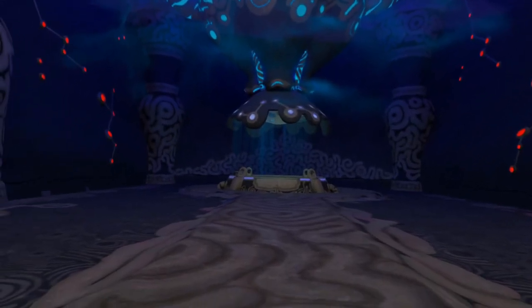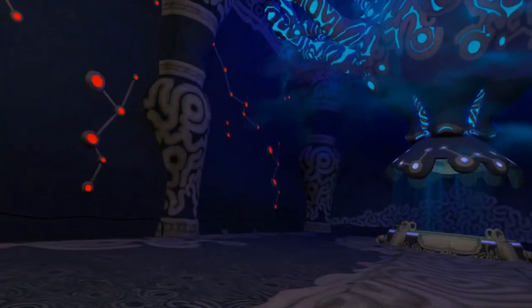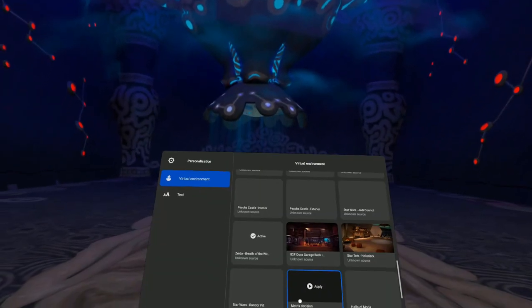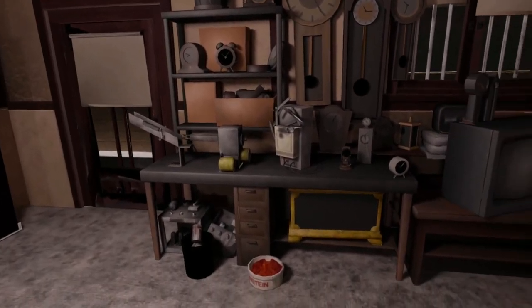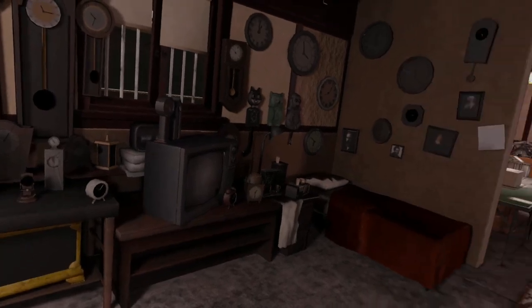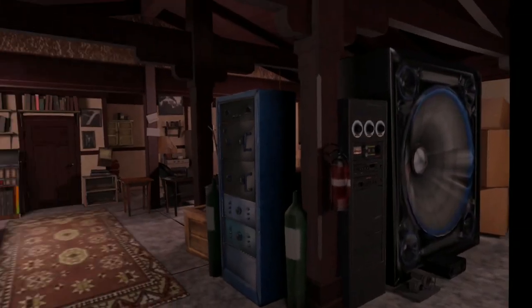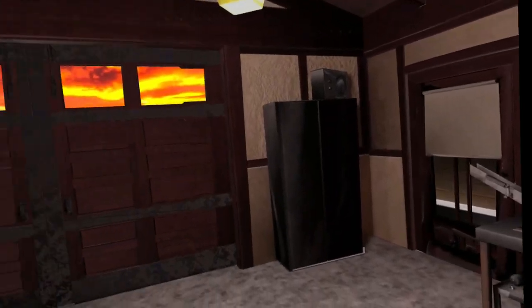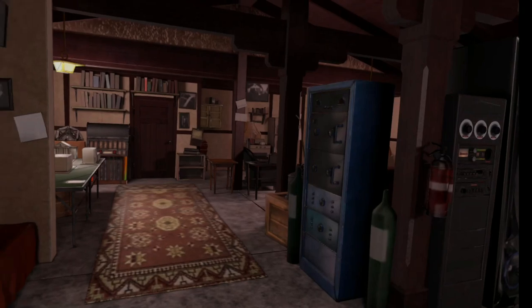Zelda: Breath of the Wild. This is one of the shrine rooms — you come through this door here and go over to there. Wonderful game, I do love Zelda. We're going to go into Back to the Future — this is one of the movie environments. If you remember Einstein from the movie as well, and Marty was over there playing his guitar. Lovely environment, I quite like this one. It'd be good if they actually put in the DeLorean, don't you think?